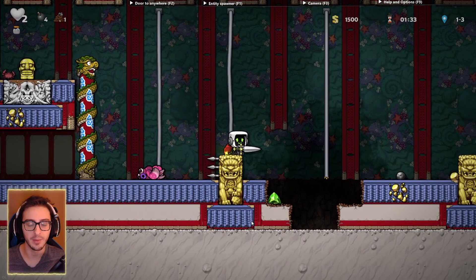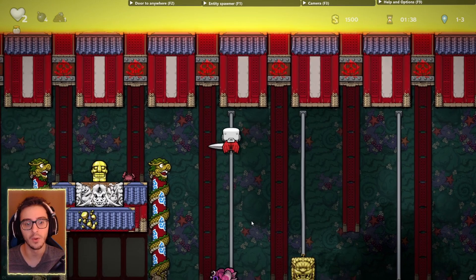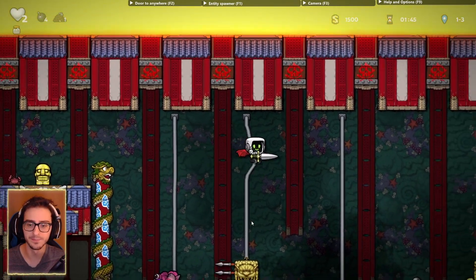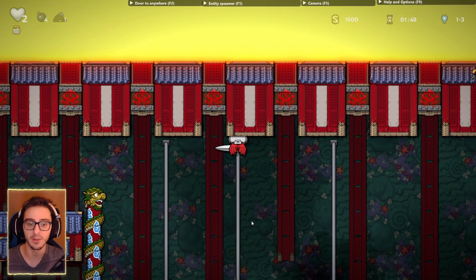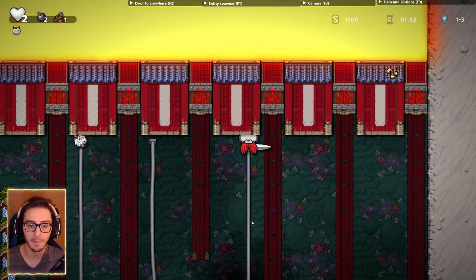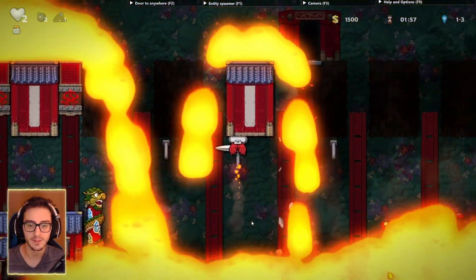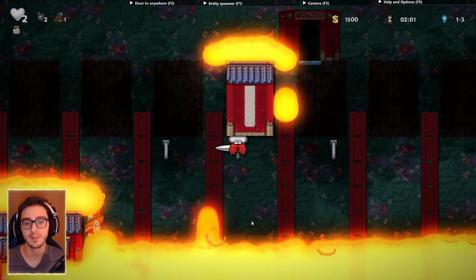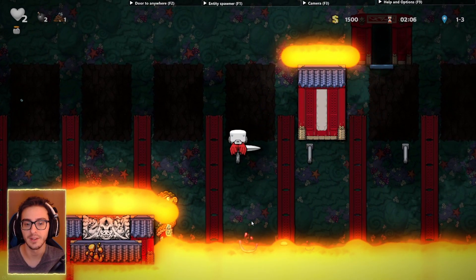Somehow I lived. Okay, so we have sticky paste. All you're going to need to do is go up to the top, place a bomb — make sure you're holding up on the arrow key and not to the side or it'll place it in the wrong spot. Same thing over here. Then we're going to jump into the middle, wait for the lava to drain, and then get onto here.